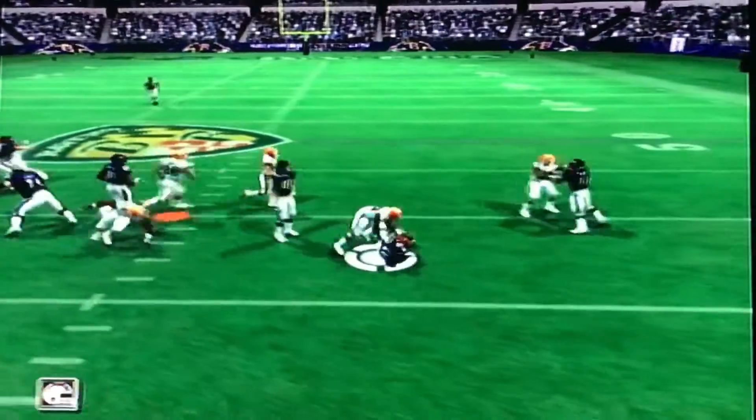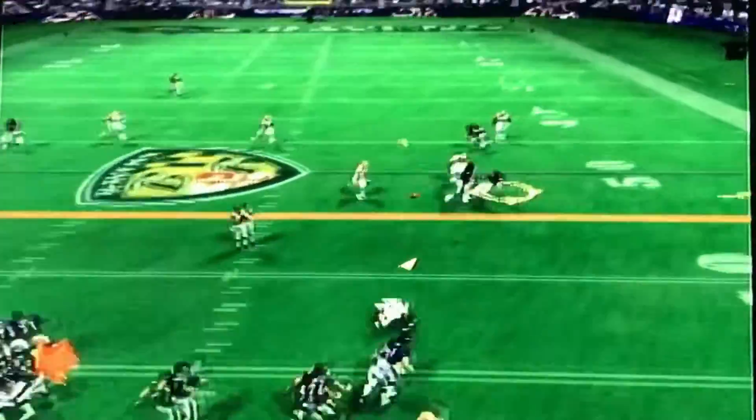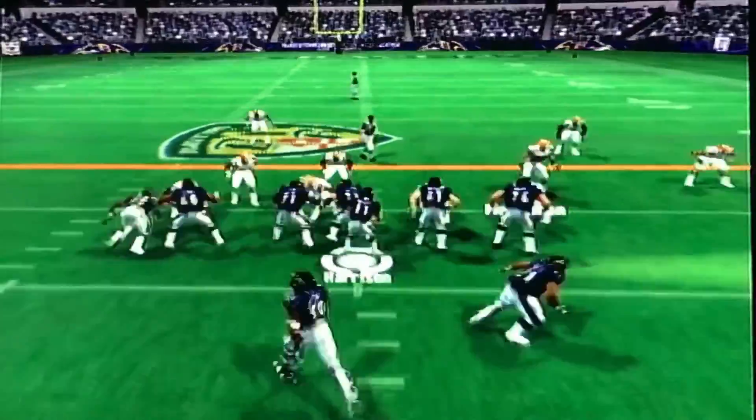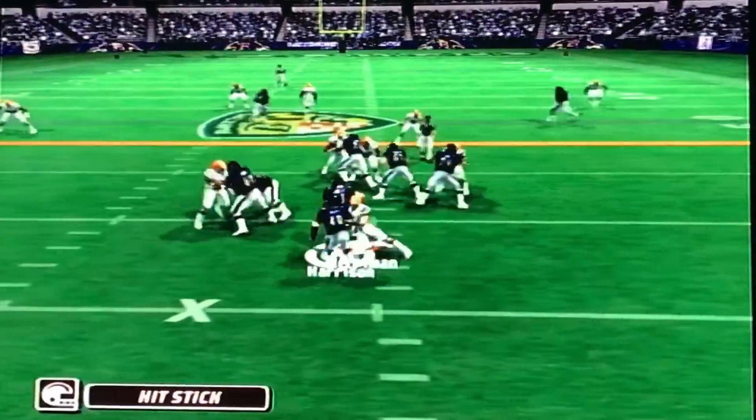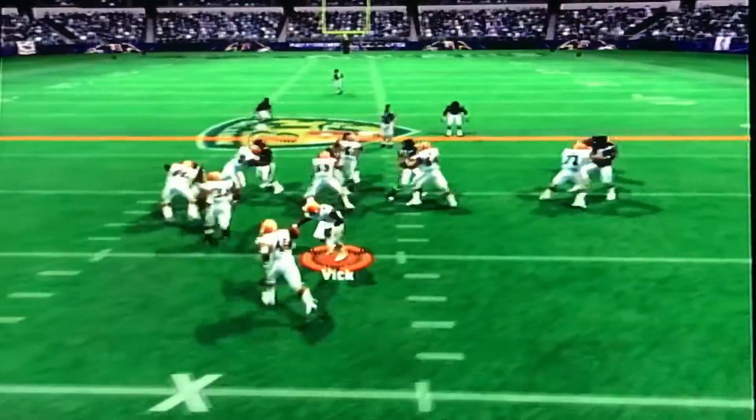Holt gets a couple yards. Second down and seven, Harrison looks left side then comes back right — two receivers in the area, got messed up. Sean Merriman gets a sack, bringing up fourth down. That's the end of the quarter.